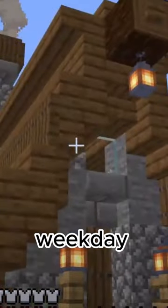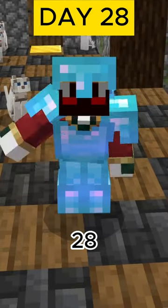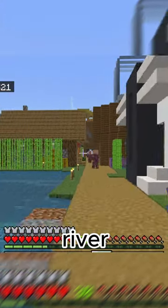Building a Minecraft house every weekday to make a massive village at the end. Day 28 — today I plan to make a flower pot house. The location I chose was inside the village, across the river. The flower pot will be made out of spruce wood, and the interior will be made out of stripped spruce logs.